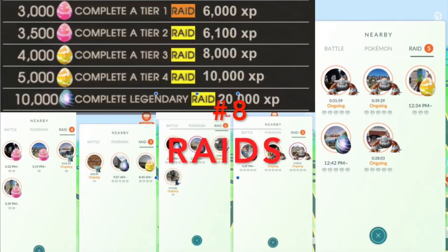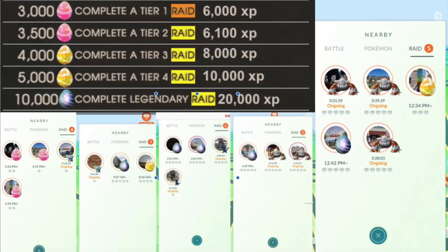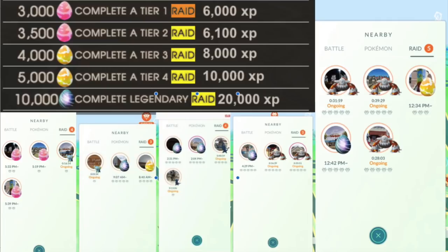Raids are the next best tip. Doing multiple raids within one lucky egg window is ideal. A Tier 1 raid gives 3000 XP (6000 with lucky egg), Tier 2 gives 3500 XP (7000), Tier 3 gives 4000 XP (8000), Tier 4 gives 5000 XP (10,000), and a legendary raid gives 10,000 XP (20,000 with lucky egg). Grab a group and do as many raids as possible with one egg, prioritizing legendary raids for maximum XP.